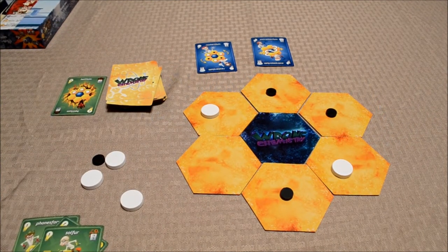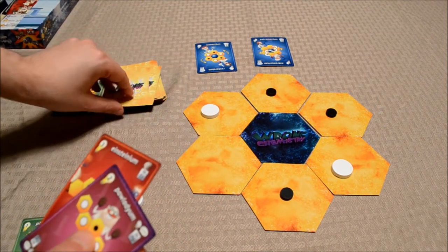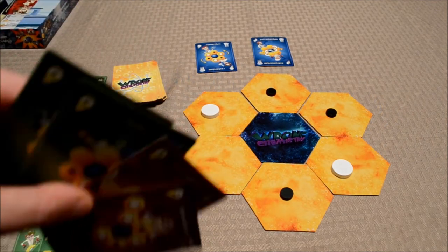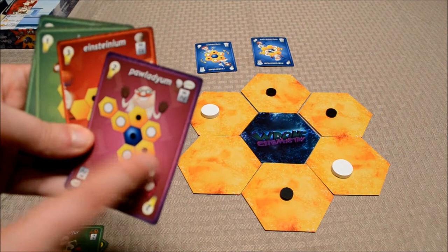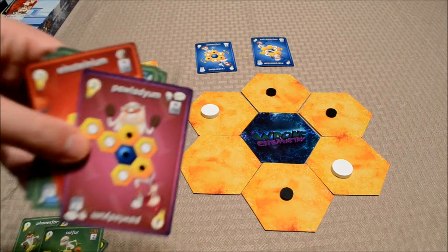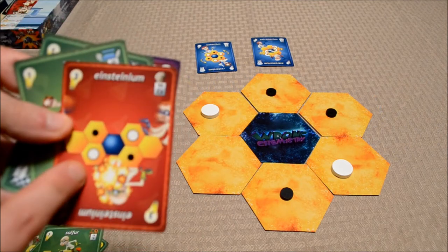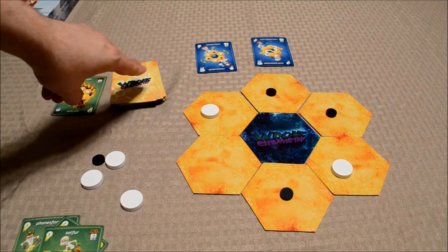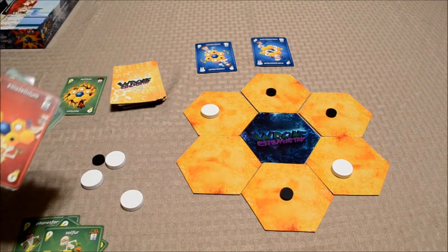At the end of a player's turn, they'll simply draw up again to a hand size of four. Players are going to take turns adjusting this molecule in an effort to match the patterns listed on the cards in their hands. Some patterns are more difficult than others, but it's worth it — this one is worth two idea points, this one is worth three. The harder the pattern, the more points you earn. Once the draw pile runs out and a player cannot draw up to a hand size of four, the game ends and players compare their score piles.